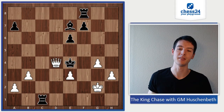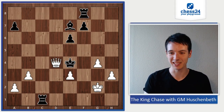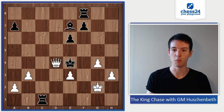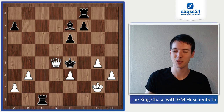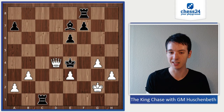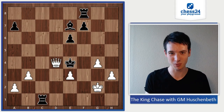And queen takes d4, checkmate — what a marvelous, excellent king chase by Magnus Carlsen! He didn't have many like this in his career, I believe, but this one was superb. He sacrificed pretty much everything except his queen, which delivered checkmate in the end with the aid of the king. I hope you guys enjoyed this one, and I'll see you next time — bye!